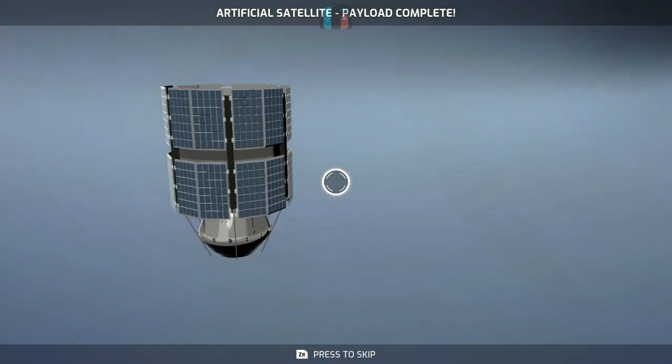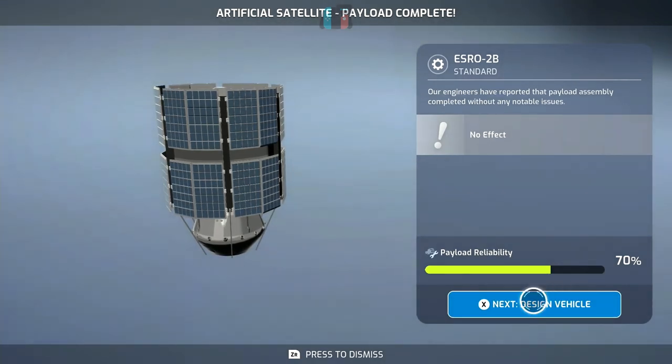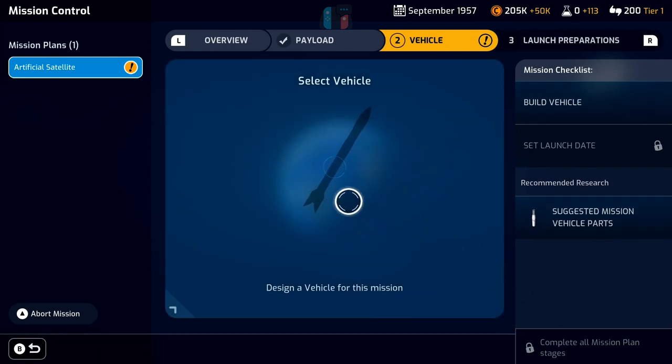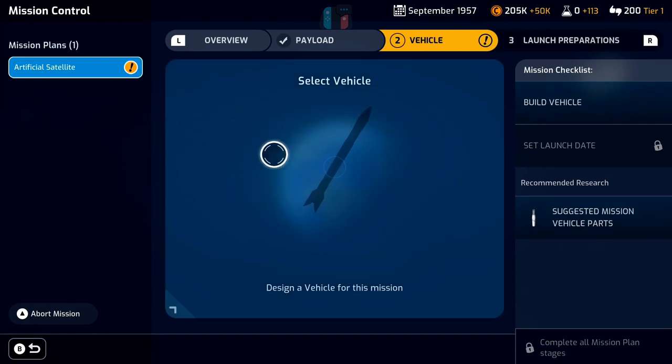The payload's built and we get notified about any traits. Our engineers reported the payload assembly was completed without any notable issues, and we get the expected 70% reliability. Any positive or negative traits would affect that reliability. You may notice my cursor jumping around a bit — this isn't really a game issue. I've been using a different controller and my Pro Controller has a little bit of drift. The cursor in this game has basically zero dead zones, but you can adjust the sensitivity. If your controller doesn't have drift issues you should be fine.